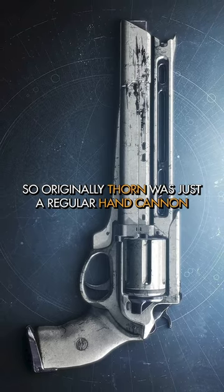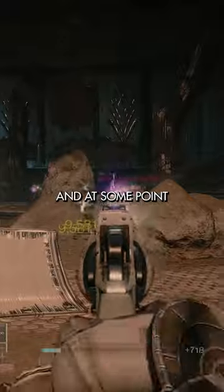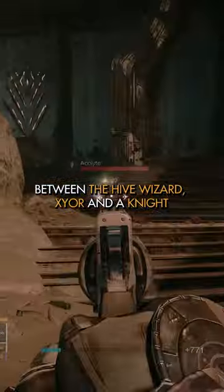Originally, Thorn was just a regular hand cannon known as Rose, which belonged to a Titan known as Rezyl Azzir. At some point, Rezyl went down into the Hellmouth and got caught in a battle between the half-wizard Xyor and a knight.